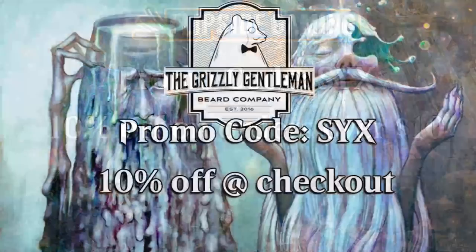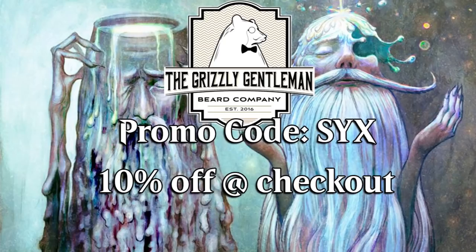Be sure to head to flipsidegaming.com and use promo code 'six' for 10% off on orders over ten dollars. You can do the same promo code at the Grizzly Gentleman for 10% off at checkout. Both of these are fantastic deals and they help support the show.